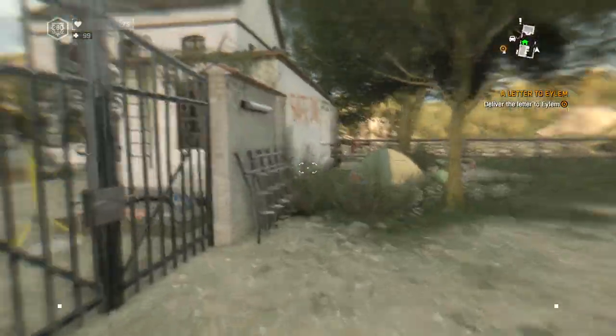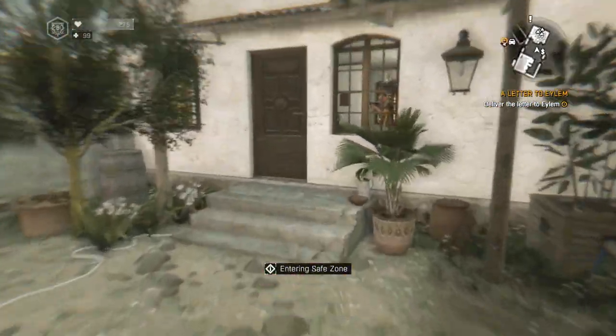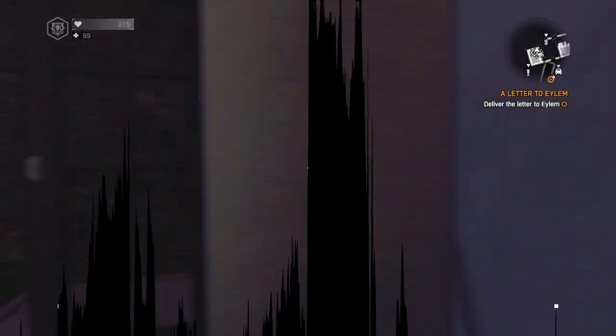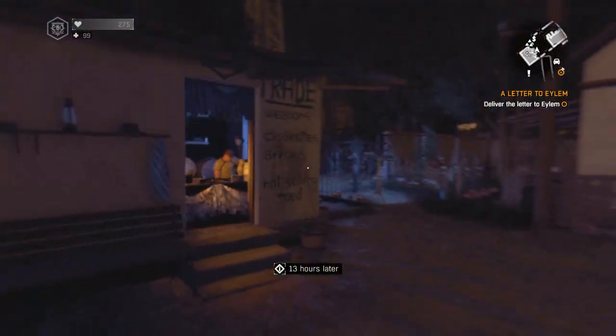Now let's go ahead and hop the gate. We're going to bust through this door, tell that guy off, and then go sleep in his bed right after doing that. Make sure you do that — it's important. Alright, now it's nighttime, this is the time that you want to farm for gold weapons.